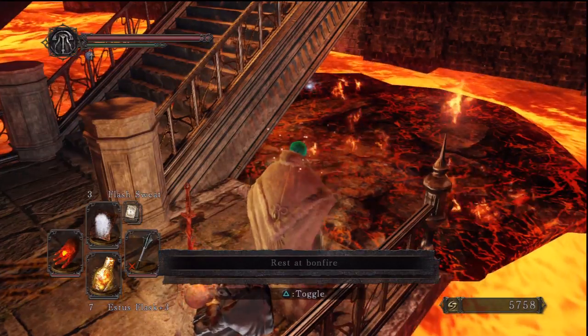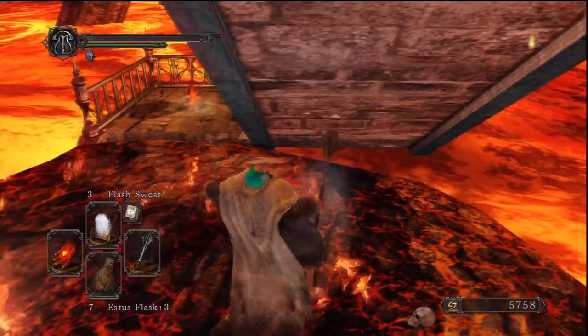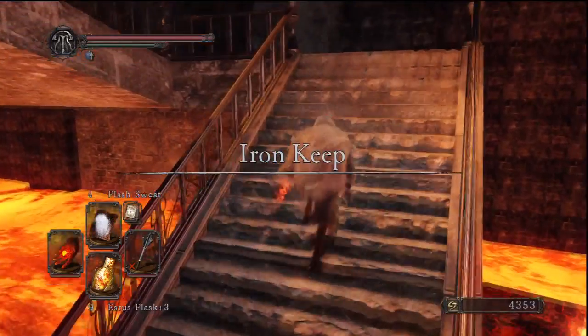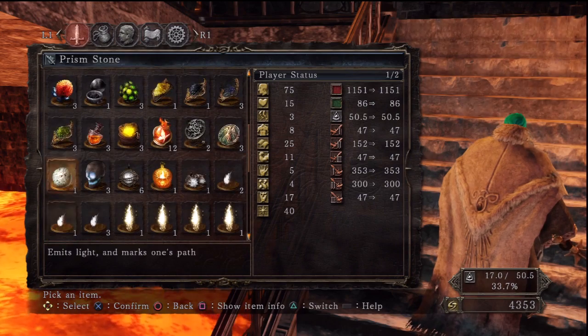As I poorly demonstrate here, I had no clue how much Flash Sweat was going to give me — I really overestimated it. There's a Human Effigy down there, and even if you do die, don't worry about it too much because the bonfire is right there.